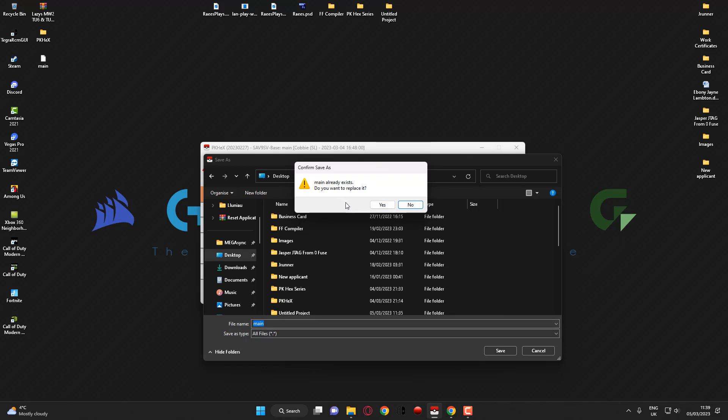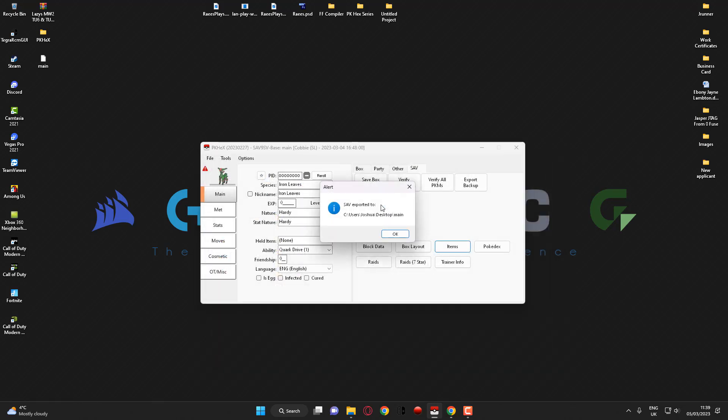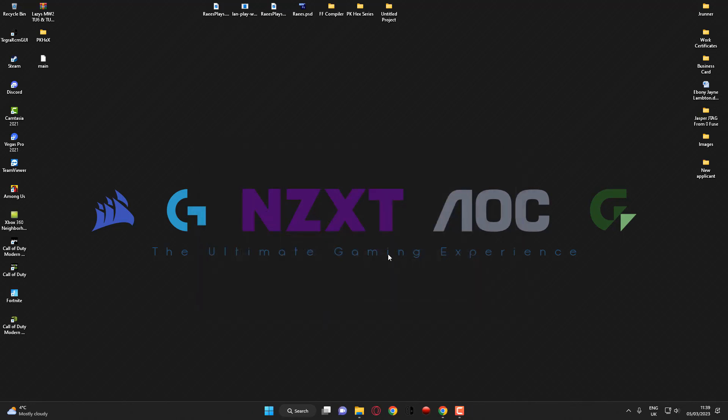Because we backed up our save on the previous video and I saved it to my desktop, it's going to ask me if I want to replace the current file. I'll click yes, and as you can see it says the save was exported to my desktop correctly. I'll click OK and close down the program.